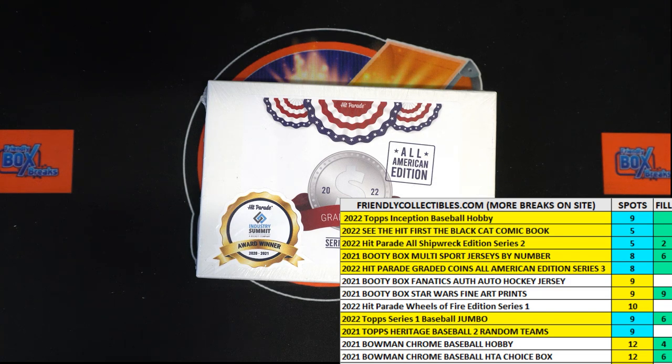This is a filler for 2022 Hit Parade Graded Coins All-American Edition Series 3 Box 108. We've got four racers at the line. We've got 30 seconds on the clock. We're going to shuffle up the racers seven times and send them on their way. So let's switch over and start that shuffling.